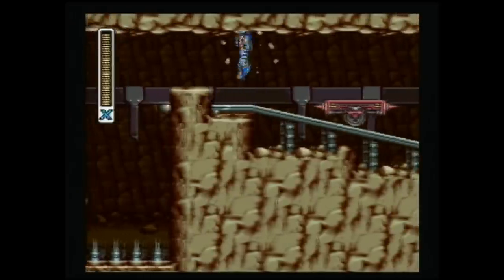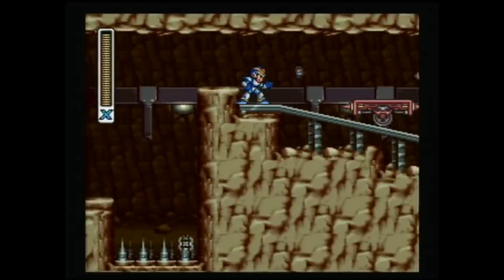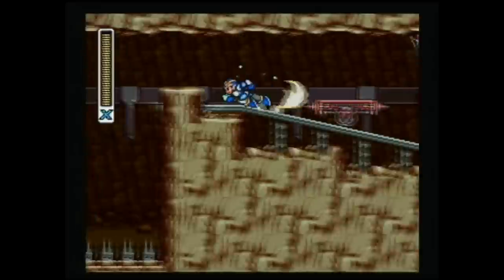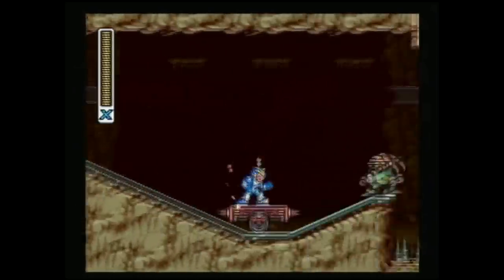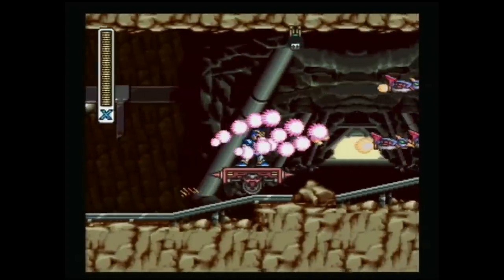As long as you don't reset the console. I previously thought that you had to have full life before getting to the ledge, but once I realized it wasn't necessary, getting the Hadouken became very easy. Also, because your weapon energy doesn't need to be full, you can use some creative ways to get through the birds at the end — for instance, using the charged rolling shield or charged chameleon sting to make yourself invincible for a short period of time.